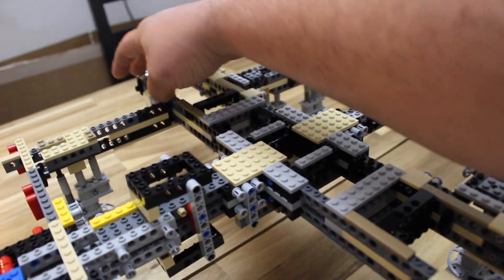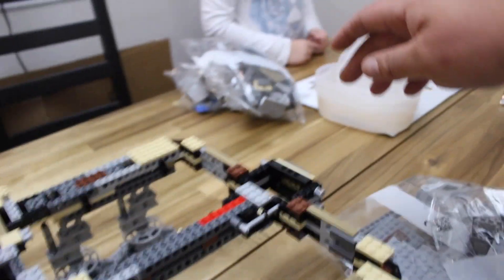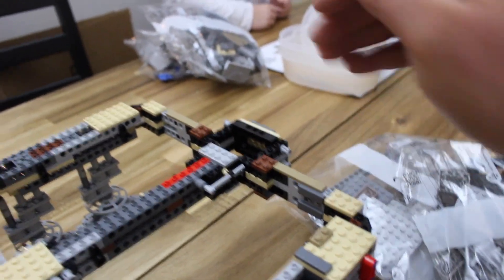Those two pieces are going to come out into a cone like that, these are going to be the two gunners, the cockpit is going to be over here, and here is where the round tail is going to be. This is all my guess, but I'm pretty sure that's what it's going to be.